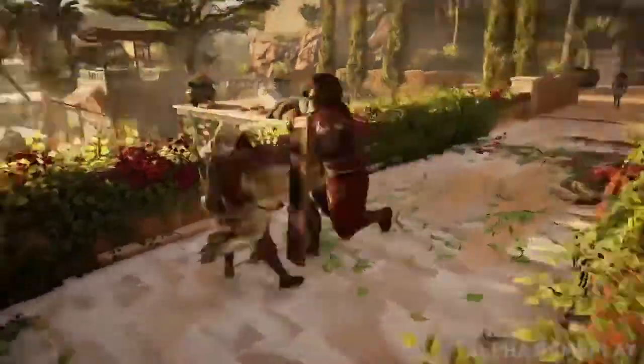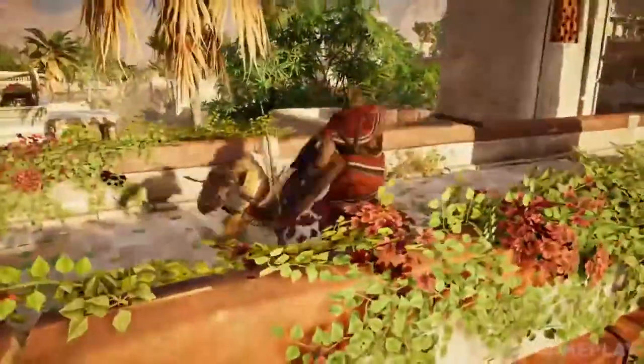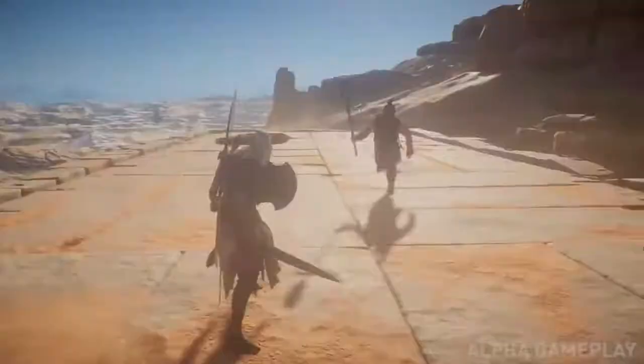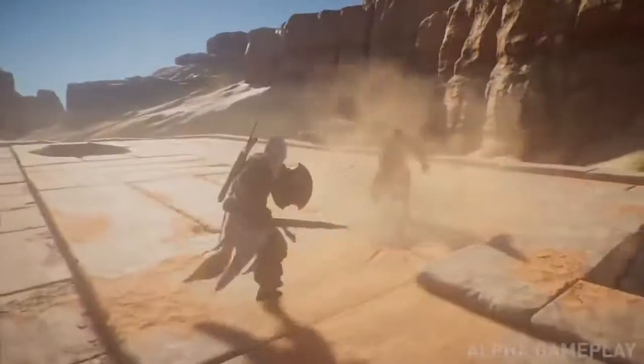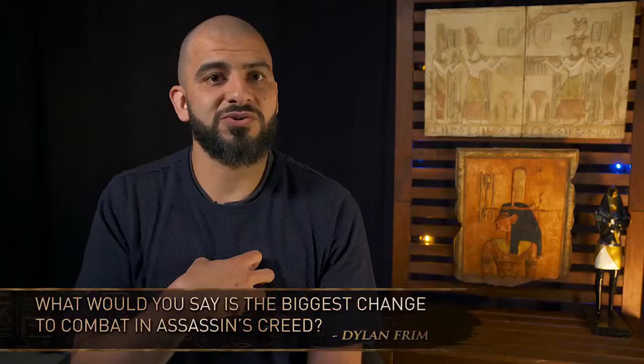And then from there, we really go deep on what weapons do the enemies have, how do they behave based on the weapon loadout they have — from heavy weapons to fast weapons to shields. All of this has a huge impact on the fight and the way as a player you're meant to read the fight and react to it.